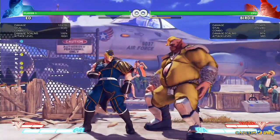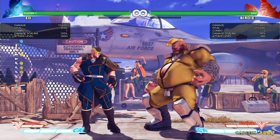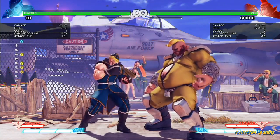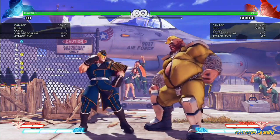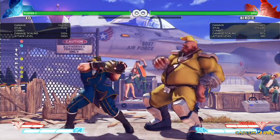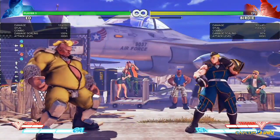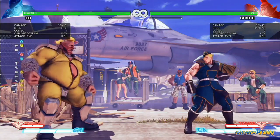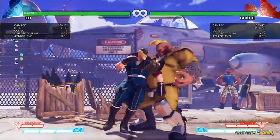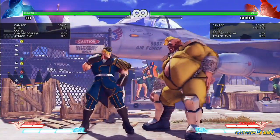But he doesn't have an overhead. You have to rely on instant overheads, you know. You really just have to make your opponent afraid of grabbing. A lot of characters have that as well. Overheads aren't as prevalent in Street Fighter V — you just have to find a creative way to supplement for it.